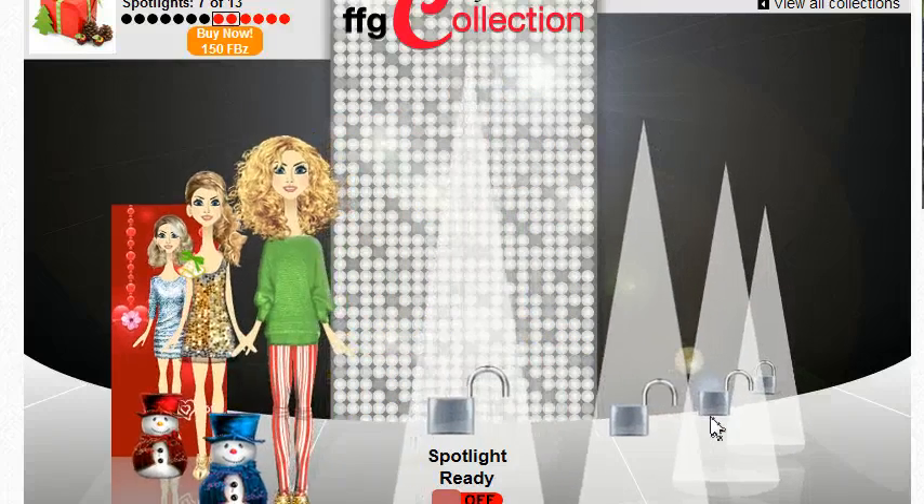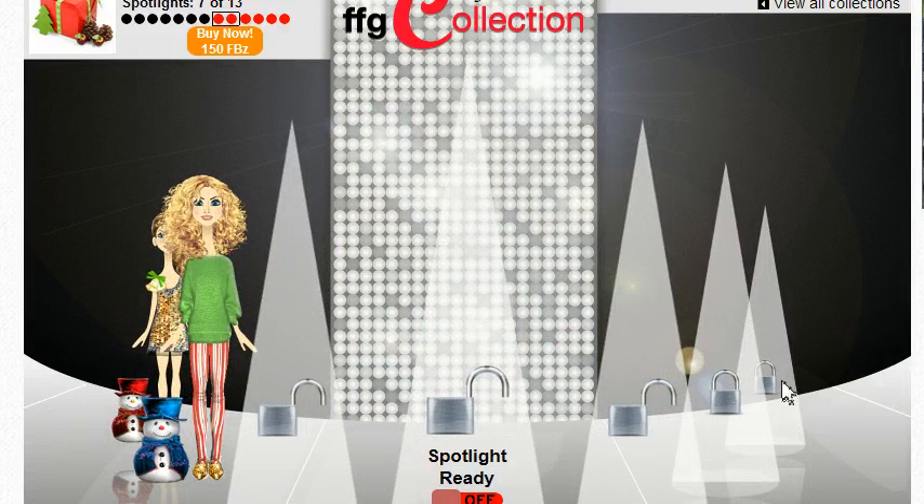You can see I have more open spaces and then there's a couple of locked spaces. In order to fill those spots, you will need to use some of your fashion bucks to buy the additional spaces.